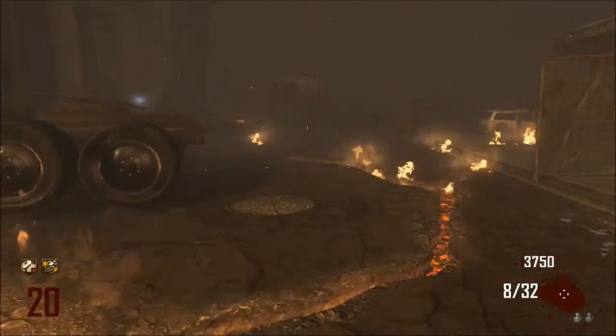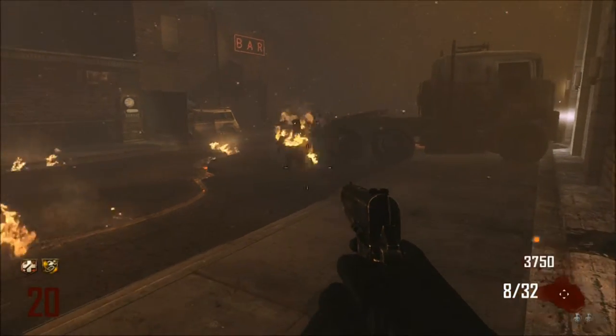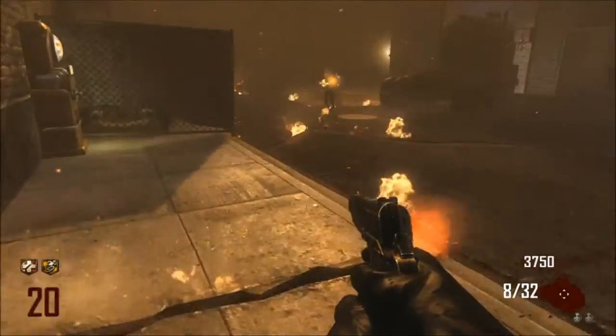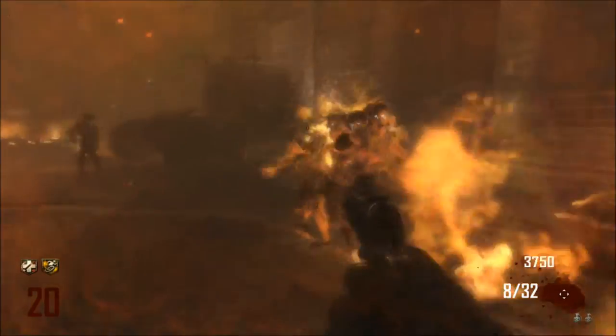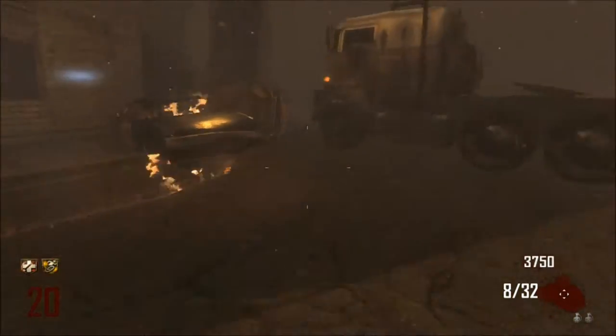Area two is the bottom bank bar area, and basically the same exact thing over here — just wait for the zombies to come over and start running the threshold. You could have somebody over at the juggernaut area, somebody here, and two other people anywhere else. It works just fine, really good and very effective.